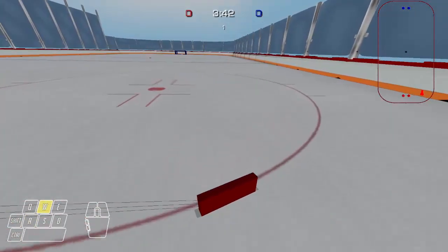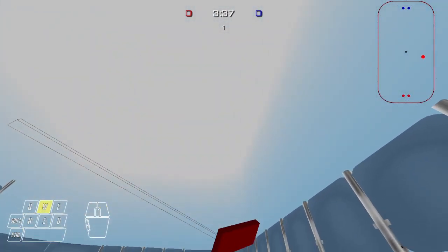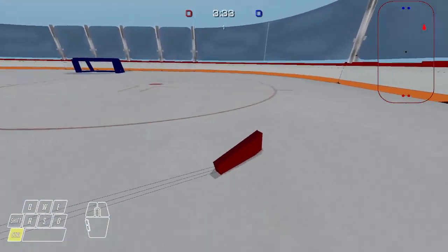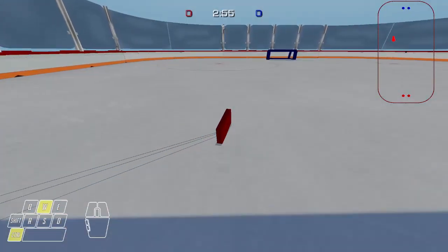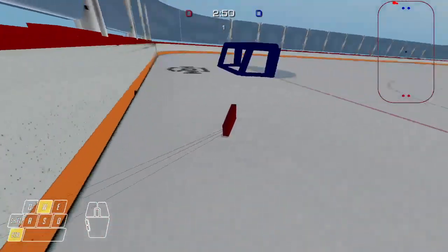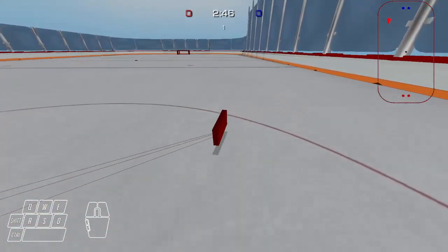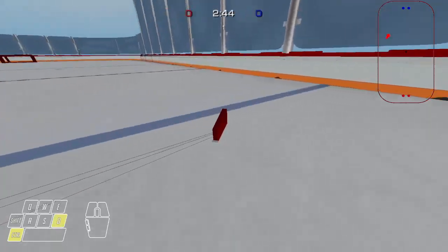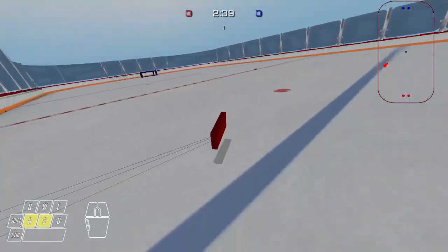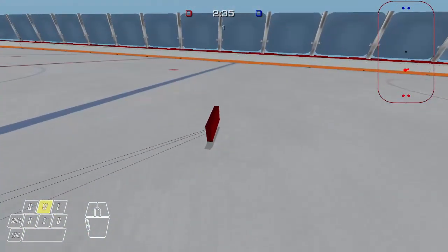You can stop this from happening by paying attention to the placement of your stick when you start your slide. If your stick is up in the air, there's nothing holding you up, and you'll fall forward. If your stick is too close to your feet when you begin the slide, you'll fall backwards. Practice sliding with your stick in different positions so you can figure out how it affects your slide. Sliding allows us to fluidly switch from skating forwards or back, sharpen our turns when we have the puck, and even do full 360s while still moving in our original direction.